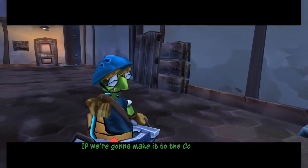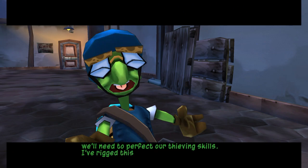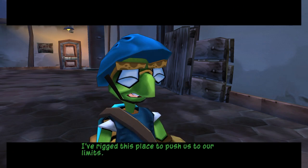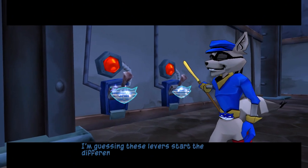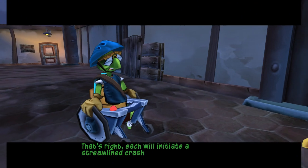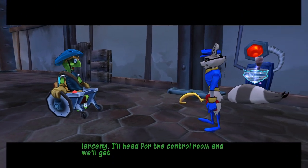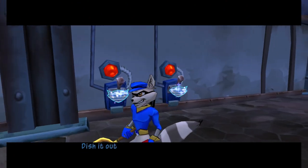If we're going to make it to the Cooper Vault, we'll need to perfect our thieving skills. I've rigged this place to push us to our limits. I'm guessing these levers start the different trainers. That's right. Each will initiate a streamlined crash course in grand larceny. I'll head for the control room and we'll get things started. Dish it out. I'm ready.